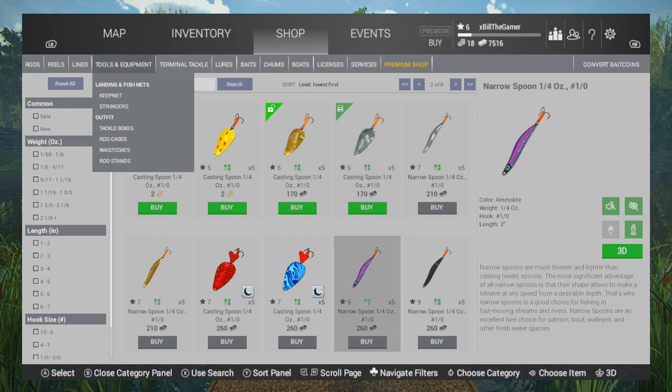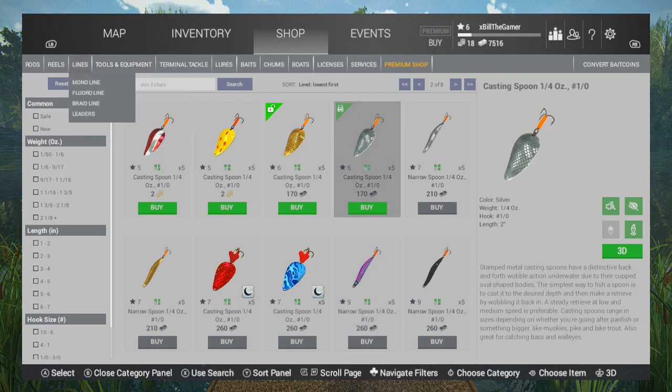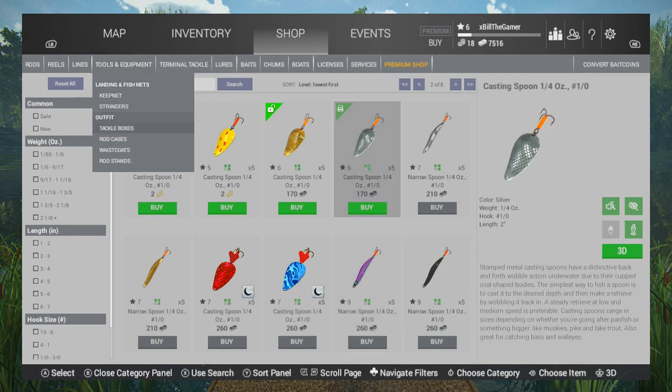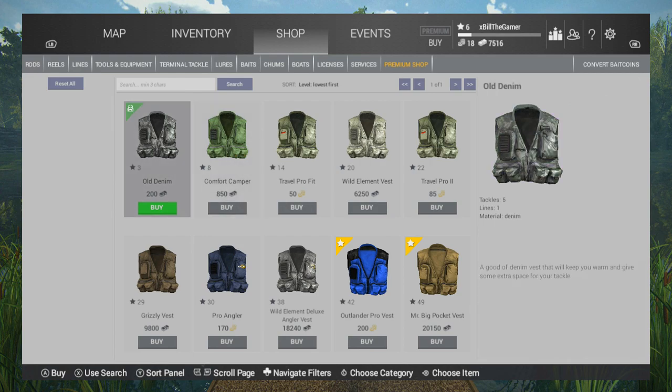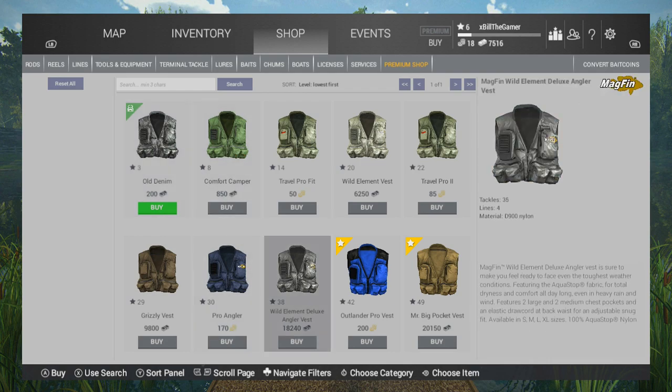Terminal tackle — you don't need that, you don't use hooks and everything, it comes on the actual lure. I've bought the waistcoat — the old denim waistcoat — because it allows you to carry an extra line and 5 tackles. Obviously the more you progress the more you can carry; that higher one allows you to carry 35 different tackles.